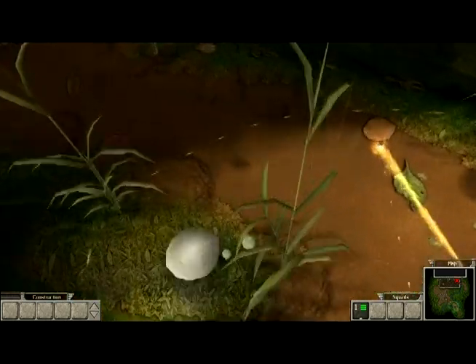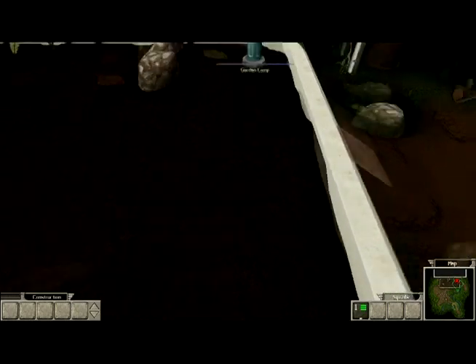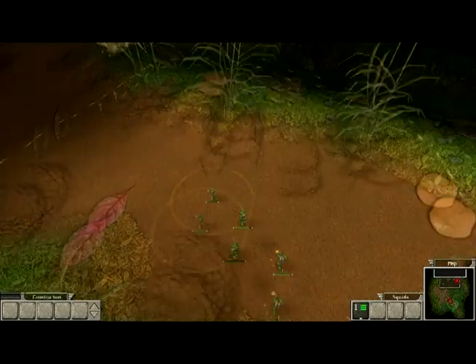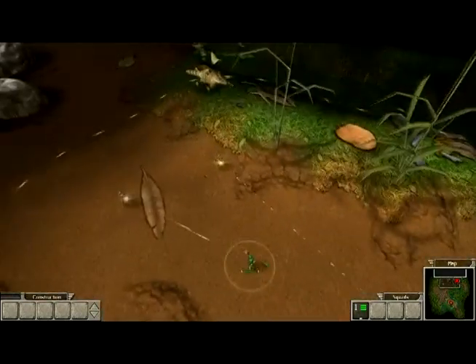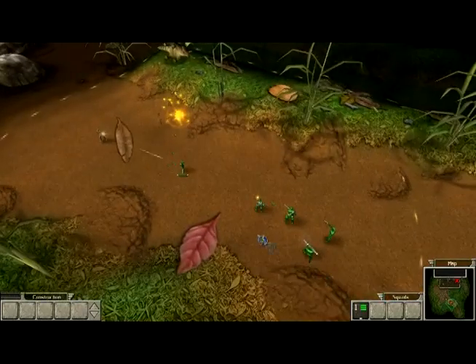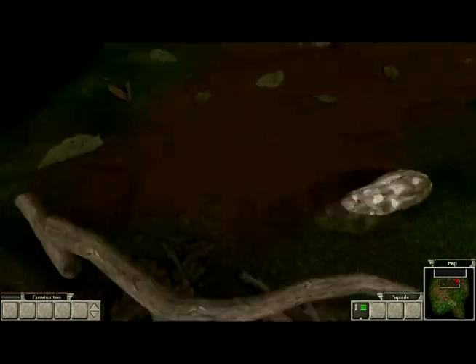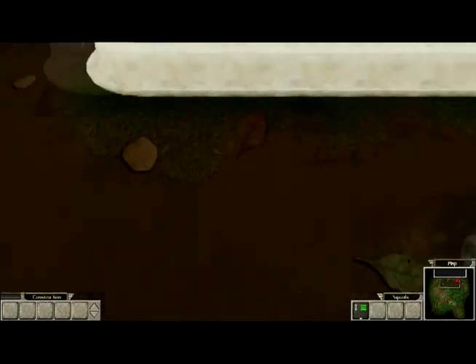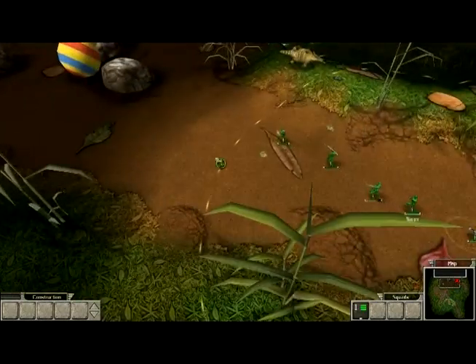Anyway, to the mission at hand. We need to take out that garden lamp, really, so that the tan can't keep getting all this electricity to power their vehicles and stuff as easily. So that's the main objective here. We should check out what's down there. Looks like there's mines strewn all over this place, though, so we should be more careful.